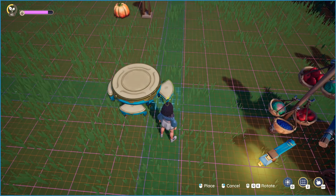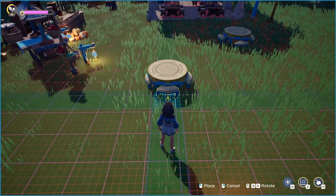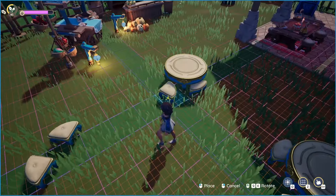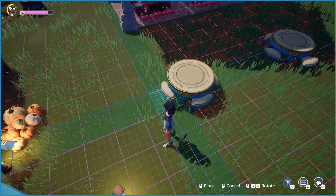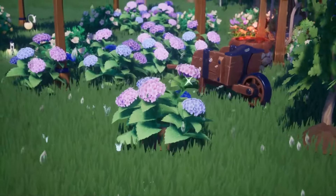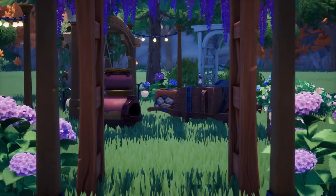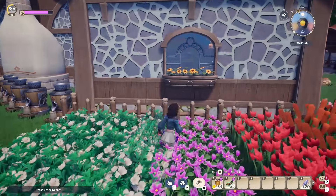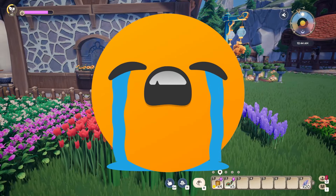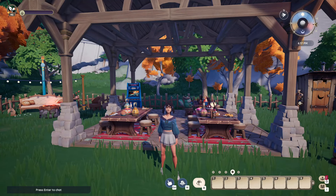There have been times where I've put tables and chairs together with food and decor, thought it looked perfect, and then wanted to move it somewhere else. Currently, the only way to do that is to move the table and chairs individually. The food will stay on the table, but why not have the option for the table and chairs to move as a unit? Or maybe you made a really cool design with your paths or flowers and decided they'd look way better on the other side of your plot. Having to move those individually — yeah, you probably won't end up moving them, or you will and it'll make you want to cry, because what if you get it over there and then change your mind again? So how about a tool that lets us group items and move them as a whole?